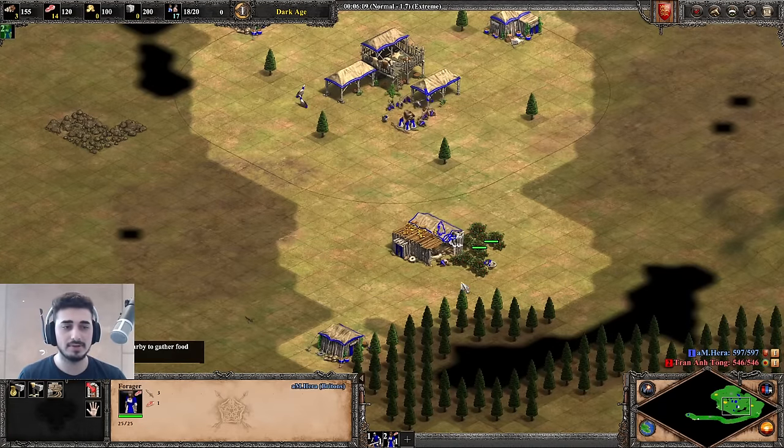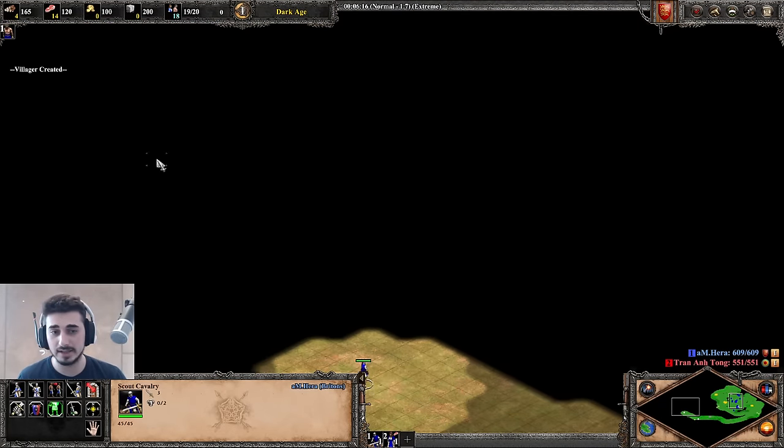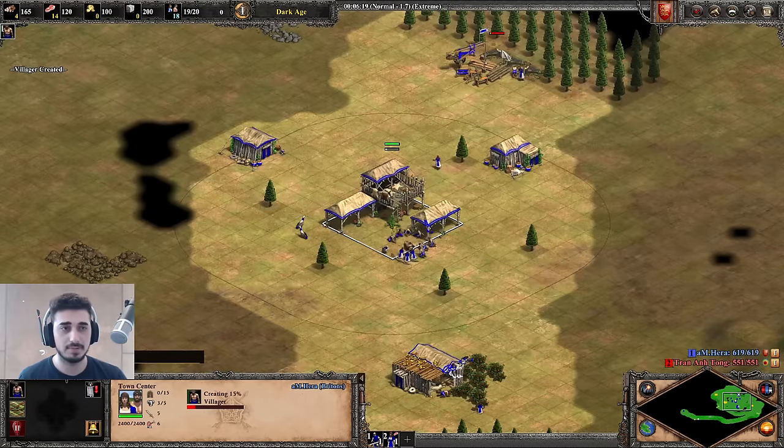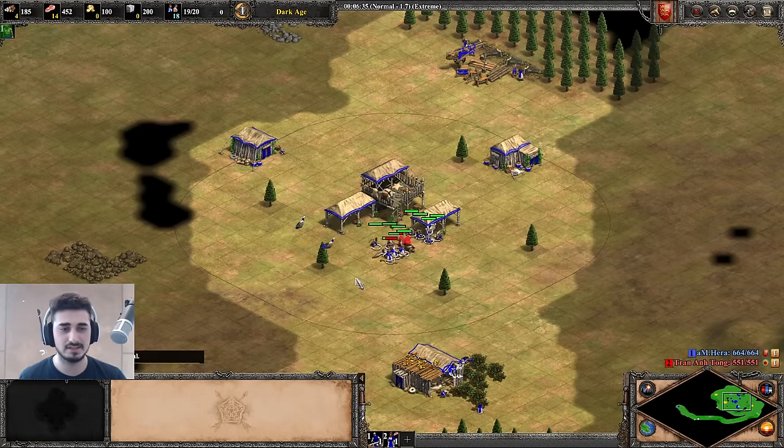Notice how all of my villagers are working as efficiently as possible — this is something you should learn. It won't look like this in your own game right now, but no villagers are bumping. All the villagers are working efficiently, and all the hunt is under my TC. If I take a sheep out here, my villagers have to walk back and forth — that's not good. Under the TC there's no walking.